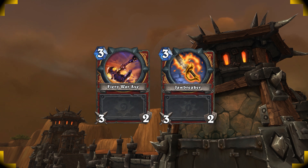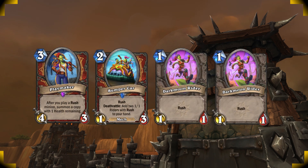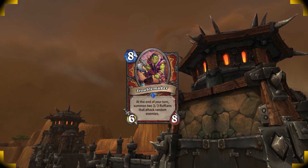You can also set up some huge turns with Playmaker. You can play her together with Bumpercar to really refill your hand with tokens. You can also pair her with Parade Leader to both multiply and buff your Rush minions. Try to keep the board clean so you can hit your opponent with a big Troublemaker on turn 8.